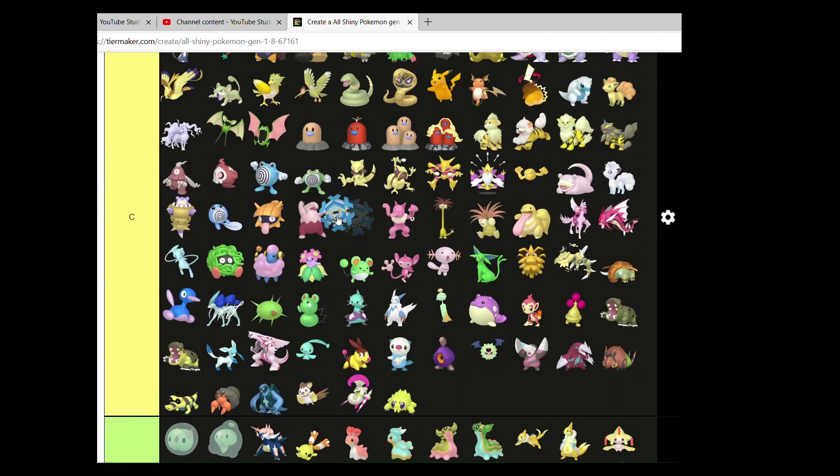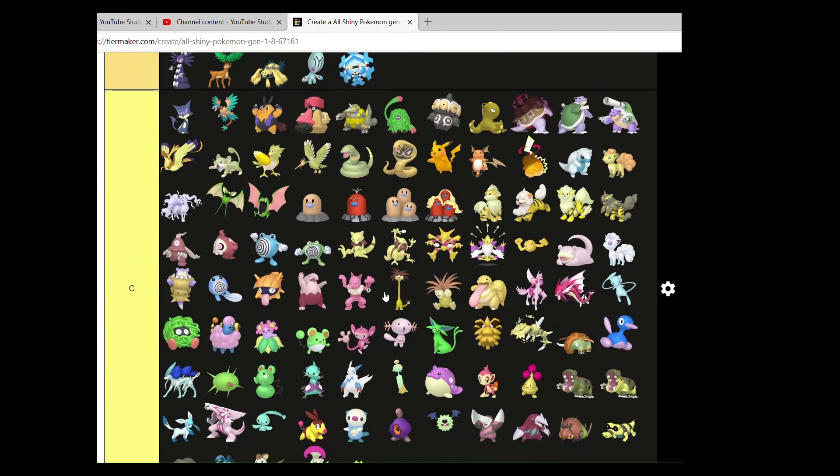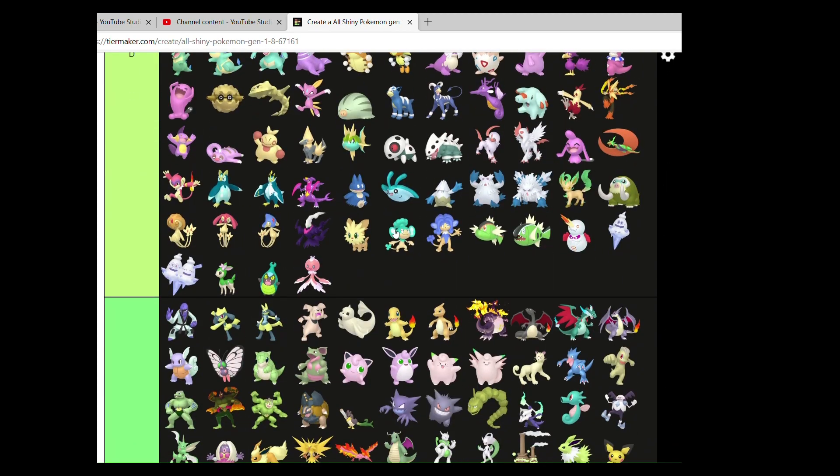Cryogonal — I'll put it in B. I think it's average. I would have liked a bit more of a change.